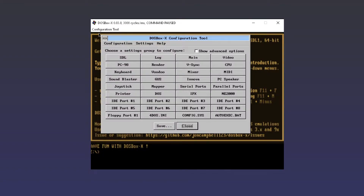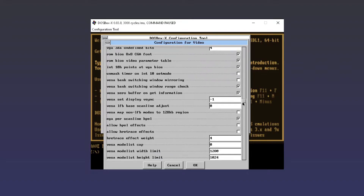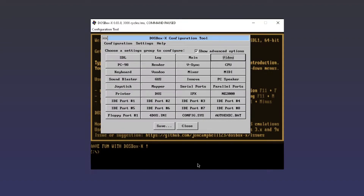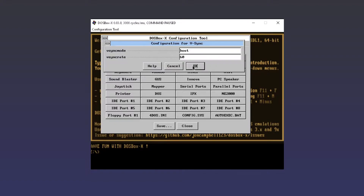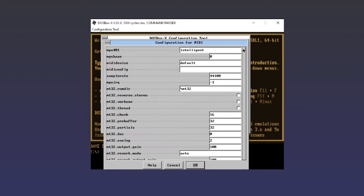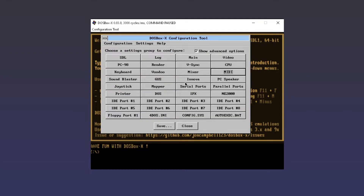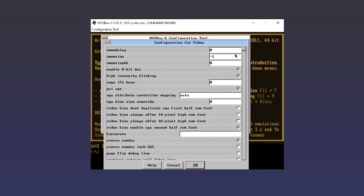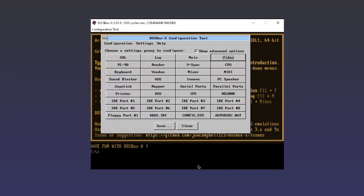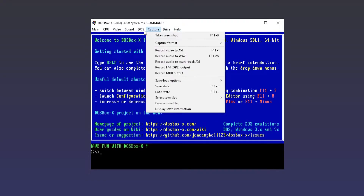In previous versions of DOSBox, you had to dig into configuration files in order to get the right graphical settings, like aspect ratio, scaling, render type, and shader support. X has a native graphical configuration tool that bypasses this, because it's the twenties and the end user shouldn't have to edit text files. The problem, though, is that it's moved from early nineties configuration standards to mid nineties configuration standards, with a Windows 3.1 style GUI for text entry and no dropdown menus in sight — except the dropdowns built into the main menu, but those are for testing purposes in-game and aren't persistent.